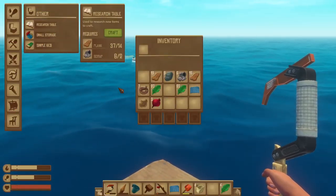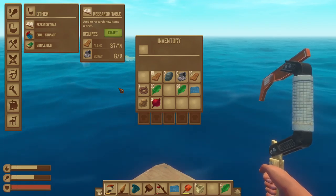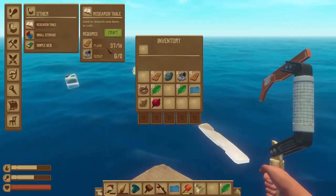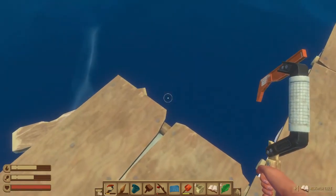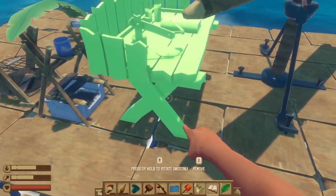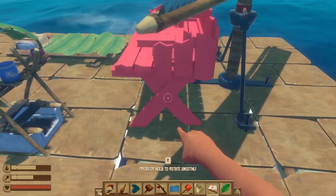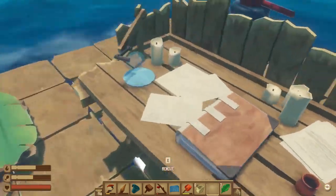We've got some extra materials so we're going to go ahead and make a research table — that's going to allow us to start crafting some things that'll really help us get a lot further in the game. So let's go ahead and do that now. We'll just place it right there — yeah, that's a good spot.